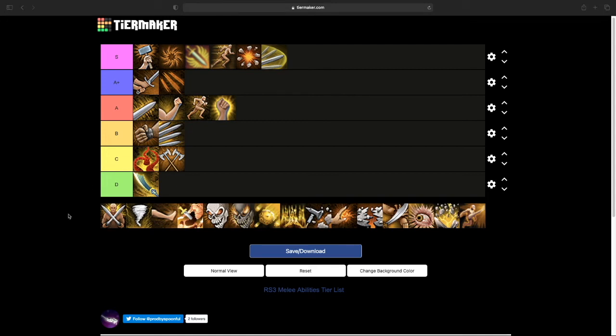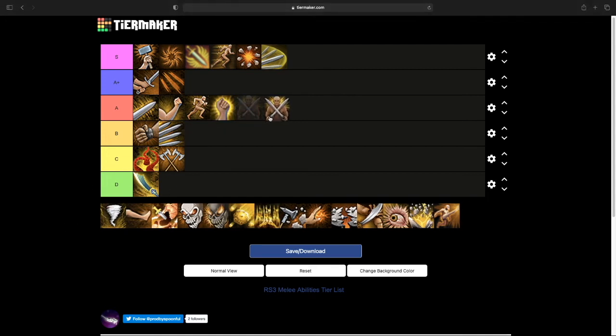Next we have Havoc. Havoc is a pretty reliable ability — just a very solid dual wield ability. It does disable protection prayers in PVP, which is its only real selling point, but that doesn't really matter in most contexts. It does pretty consistent damage and is a very simple dual wield basic. You're going to be using it pretty much all throughout melee, kind of like the rest of the things in A. I think it goes in A — it's a pretty decent ability, nothing overly special, but a lot of people use Havoc, so I think it belongs in A.